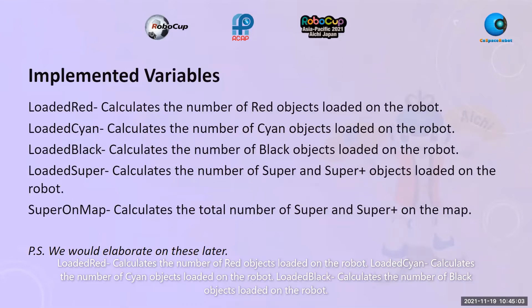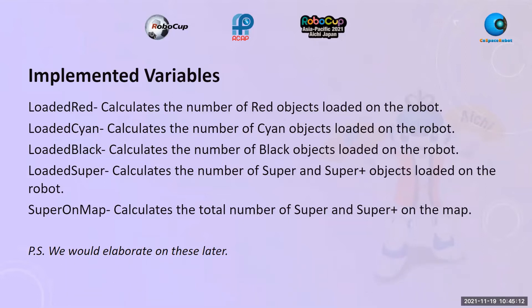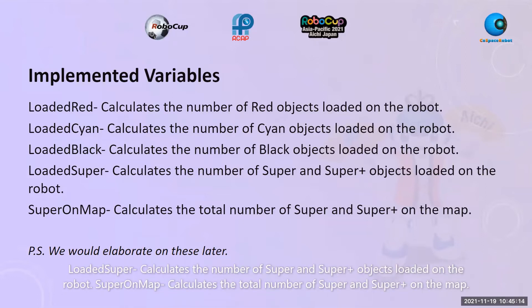Implemented Variables. Loaded Red calculates the number of red objects loaded on the robot. Loaded Cyan calculates the number of cyan objects loaded on the robot. Loaded Black calculates the number of black objects loaded on the robot. Loaded Super calculates the number of super and super plus objects loaded on the robot. In Super, our map calculates the total number of super and super plus on the map. We will elaborate on these further later.